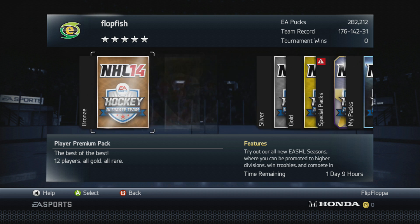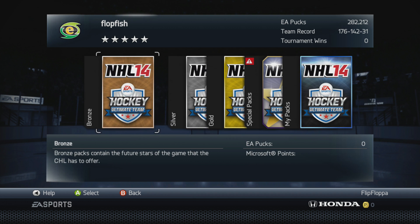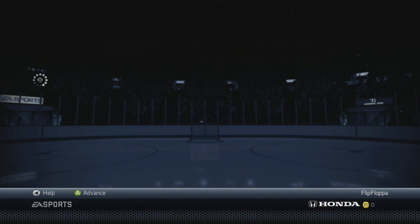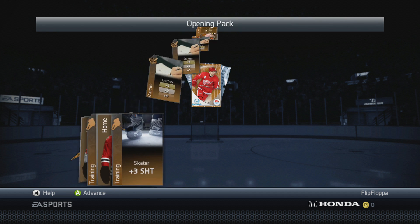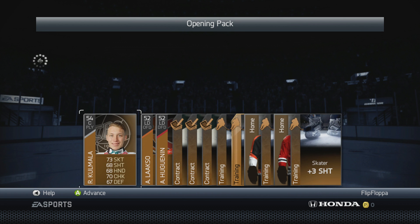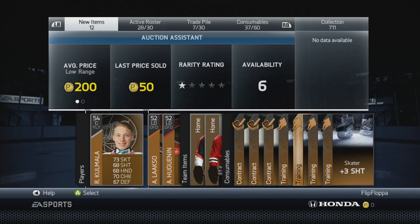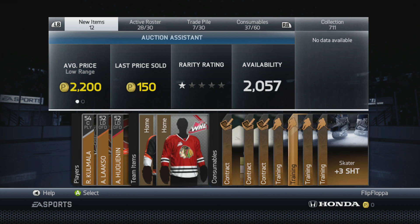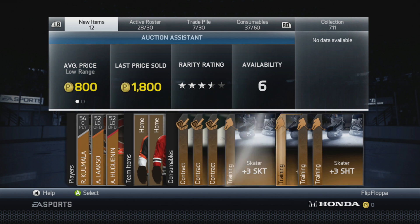So for example, if it was a bronze pack, just to show it off with a bronze pack here. The first slot would get the first card, second slot gets the second card, third slot gets the third card, and it goes like that. You just open the pack and press A, and that gives you picks one through twelve in order.